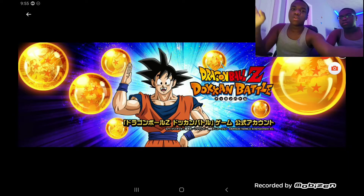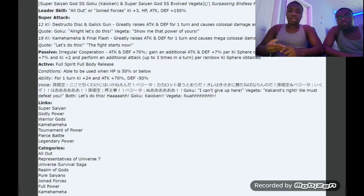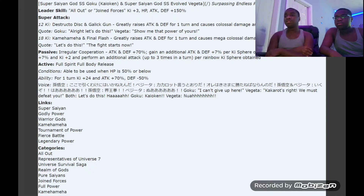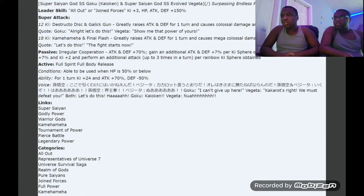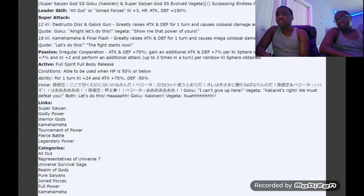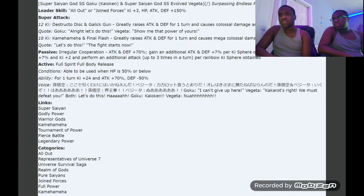Okay so we have the translations now on screen. We already know: LR Super Saiyan God Goku Kaioken and Super Saiyan Blue Evolved Vegeta, named 'Surpassing Endless Power.' Their leader skill has a new category — All Out or Joint Forces — keeping HP above 50% with attack and defense boost. Their 12ki is Destructo Disc and Galick Gun, which greatly raises attack and defense for one turn and causes colossal damage. That lowers attack too — that's a pretty good effect.